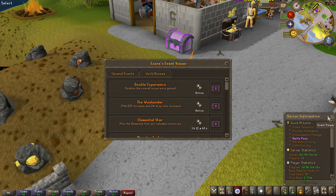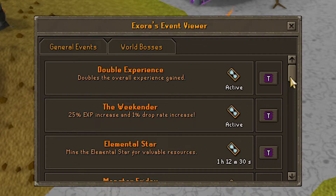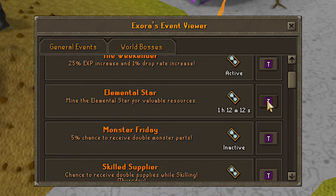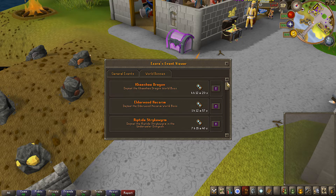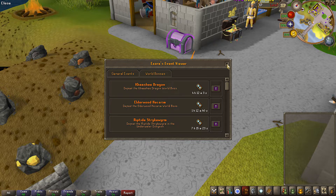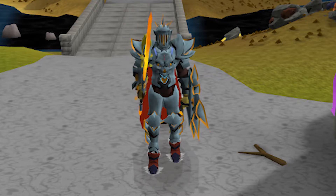Also if you go into your quest tab and click this little button right here, this is the event viewer - such a nice interface, much better than what was there before. It'll show you the events going on like double experience right now with 25% on top of that and a 1% drop rate increase, and other events coming up like the elemental star with a little teleport button. You can even check out future events, and of course world bosses with a clear timer and teleport button so you don't have to type in the name. Definitely a very nice addition to the server.